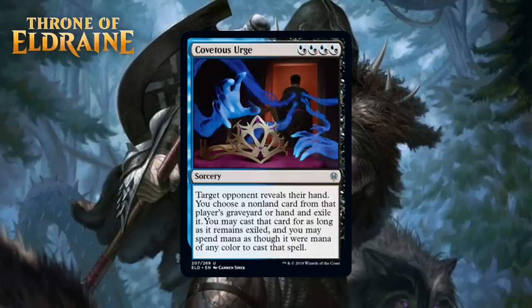Next up, we have Covetous Urge, which costs 4 Dimir hybrid mana. It's an uncommon sorcery, and it says: target opponent reveals their hand, you choose a non-land card from that player's graveyard or hand and exile it. You may cast that card for as long as it remains exiled, and you may spend mana as though it were mana of any color to cast that spell. You'll feel the best about this when you can take a card from their hand, because that gives you a 2-for-1, but the flexibility of being able to get things from their graveyard keeps this from being useless if your opponent's hand is empty. This card is a little dependent on your opponent's deck, but I still don't think you ever cut this from a deck that casts it easily. I'm giving it a C+.